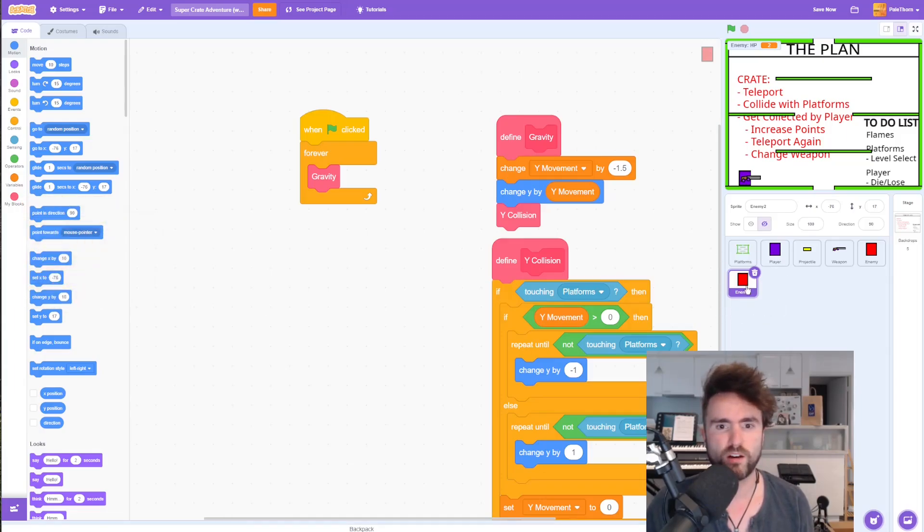All we want right now is when green flag clicked, forever, gravity, then define gravity and define y collision. So we'll make sure our crate is named correctly — let's click on the name and call it crate. Then let's also make sure it's showing itself, as it might be hidden.